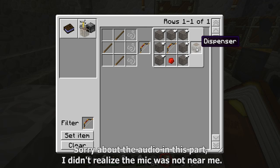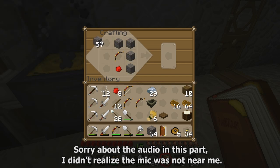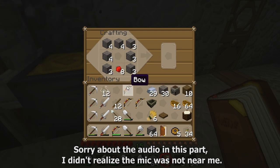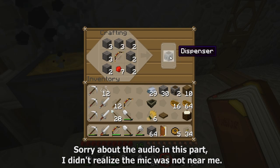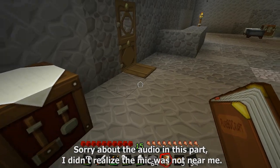I was looking up the recipe for a dispenser. I need to make four of those — I've already made my bows and I've got a couple pieces of redstone here. I only need four. Alright, now we have some dispensers.